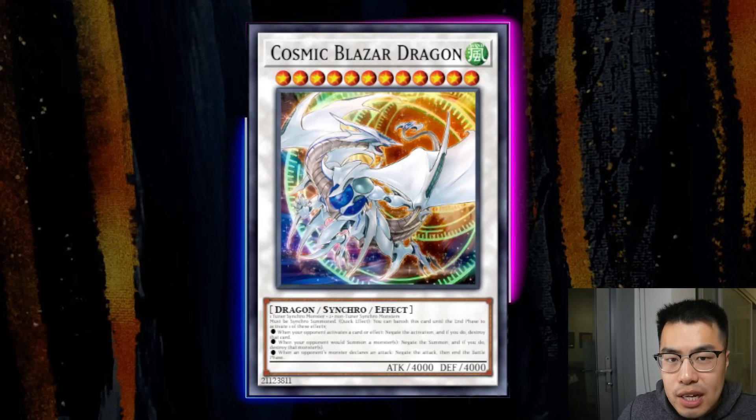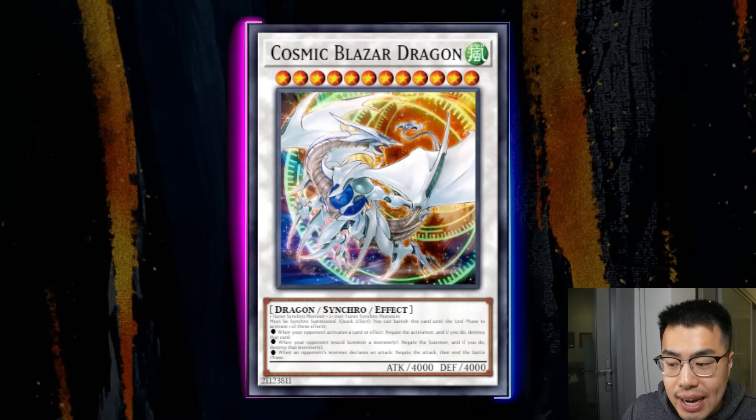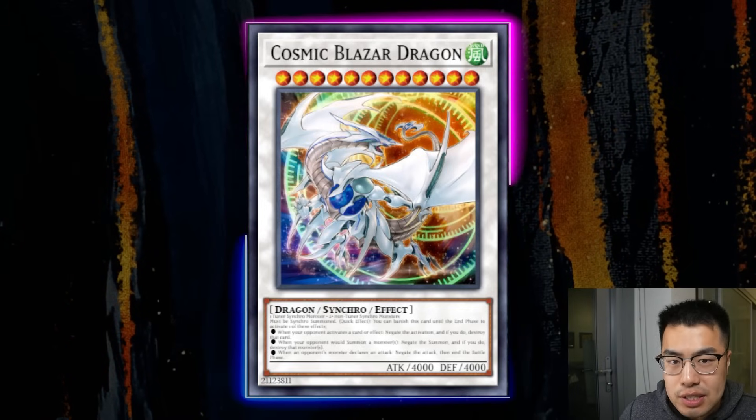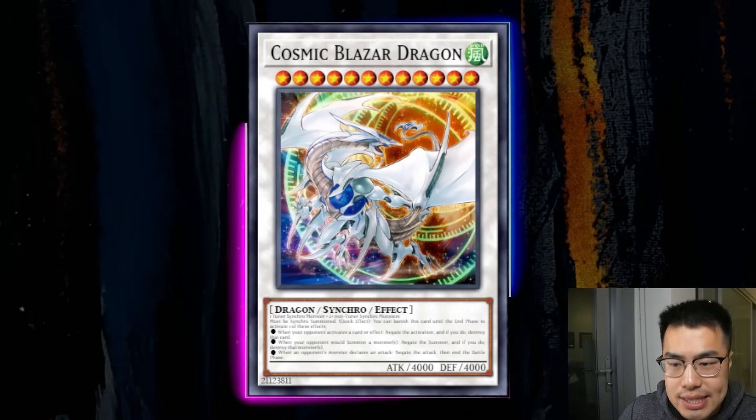This card can also negate summons, which is something cards like Baron of Fleur actually cannot do. If your opponent tries to make something big without activating an effect, they can just swing over your Baron. But with Cosmic Blazer Dragon, that's not going to happen. Sitting at around $5 to $7, I think this is a great pickup. It only has one printing, so people will start buying this out as soon as Centurions get announced and spoiled. This deck is in the horizon and decently good in the OCG, so I think the TCG will be good as well.